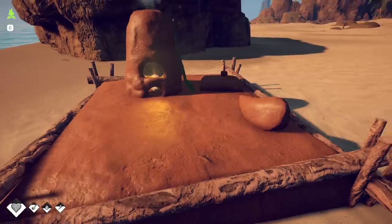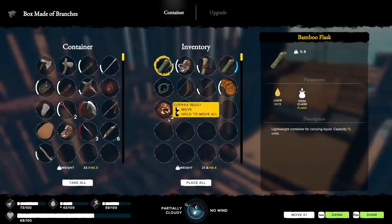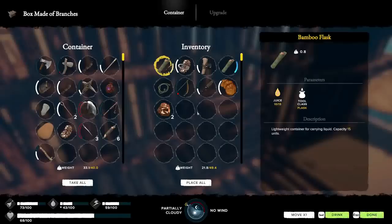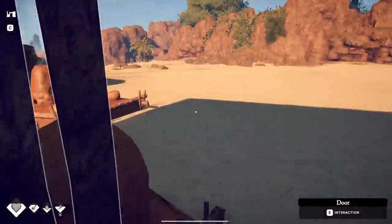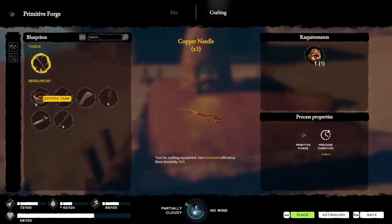I ran up to get all the flint I could possibly find, and we need to find flint somewhere else, because all I could find was three flint total. I made this real quick - the pirate fire - because my flint thing broke. And I forgot that I stuck one in there. I don't want to keep using the wooden wood. It sucks.